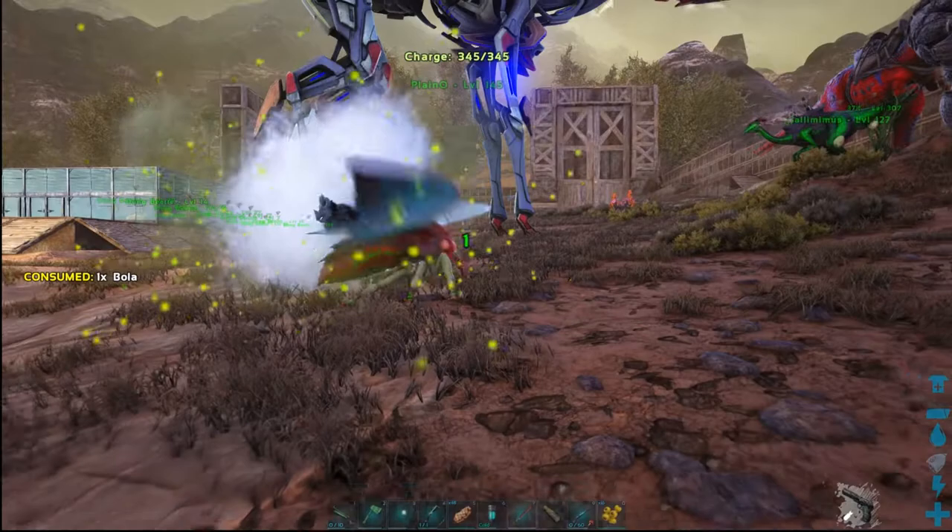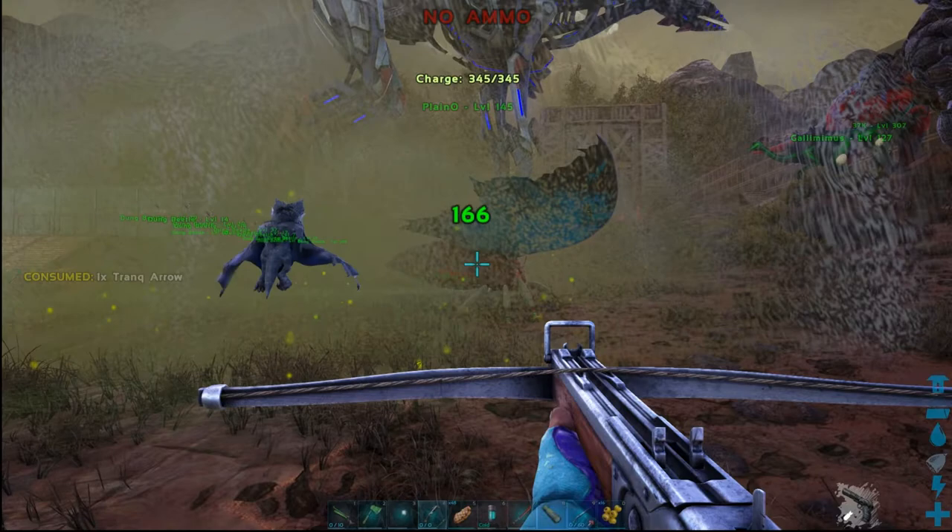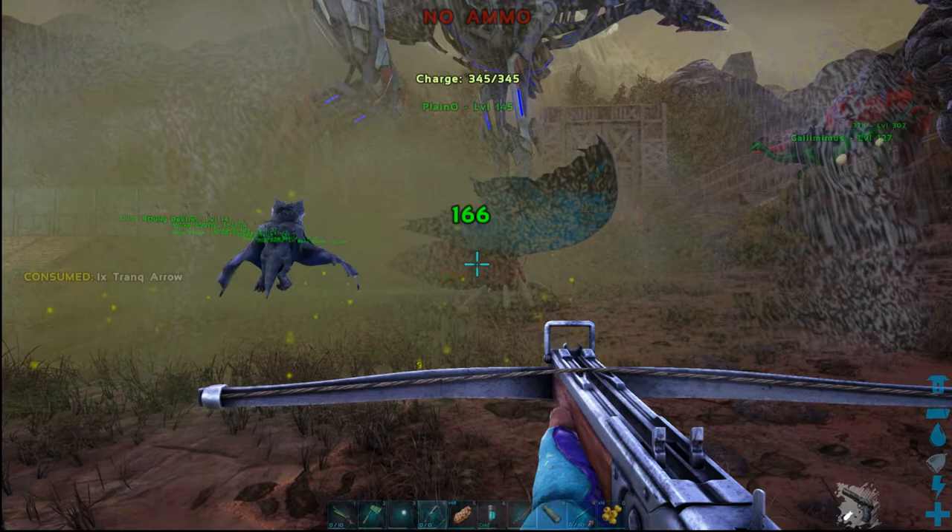Wait till it's on the ground, throw the bolo, and it's going to shoot out a little stun cloud. Then you can use a bow you learn at level 10, or a crossbow you learn at level 25, along with tranq arrows you learn at level 21. It's not that hard to do — as you can see I ran out of them, but that's all you got to do: bolo it and shoot it with a couple of tranqs.